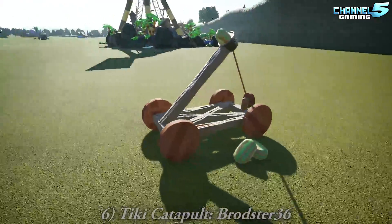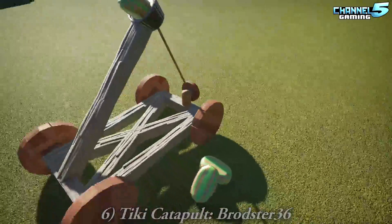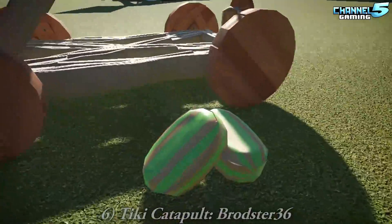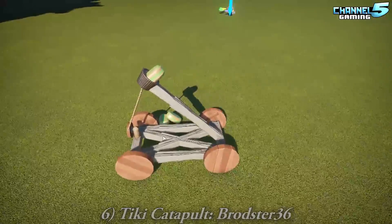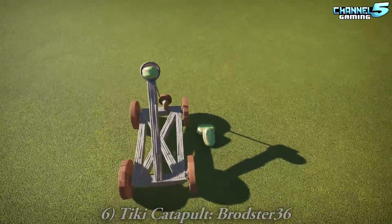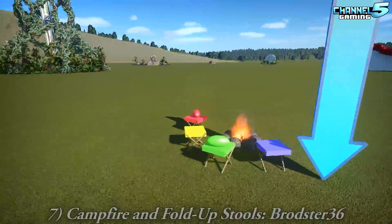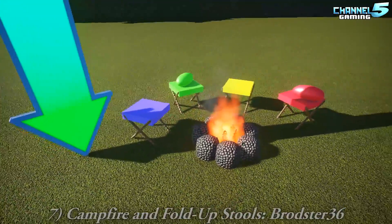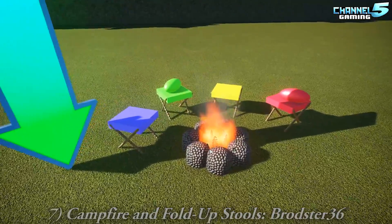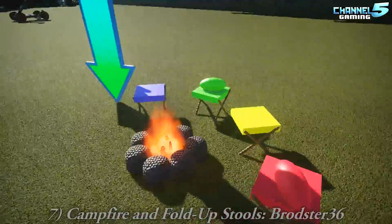Tiki Catapult by Broadster — launching those candies, watermelons, humbugs. And Campfire and Fold-Up Stools by Broadster — that's very nice, I like them. Cute fire pit. I could see this being spread around the island.